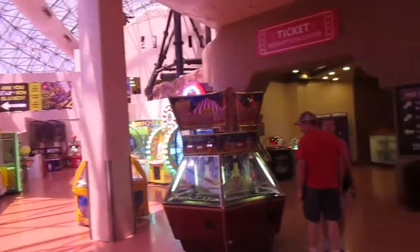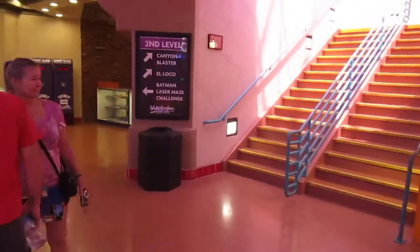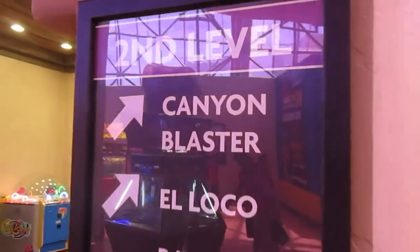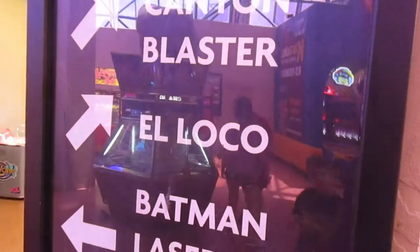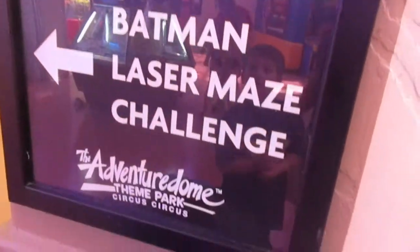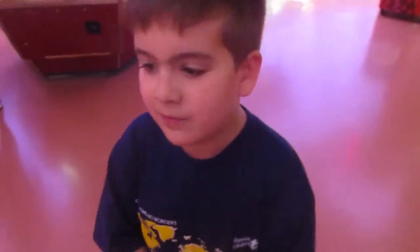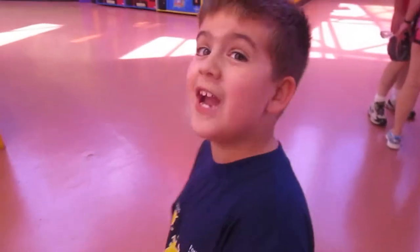We've got our passes, and here we go. Canyon Blaster — that's a good starting one. El Loco is the big one. I'm not going to do the laser stuff right now. What do you want to do first — Canyon Blaster or El Loco? El Loco. Are you sure? That's the biggie. Okay, that's the yellow one right up there. Let's go.